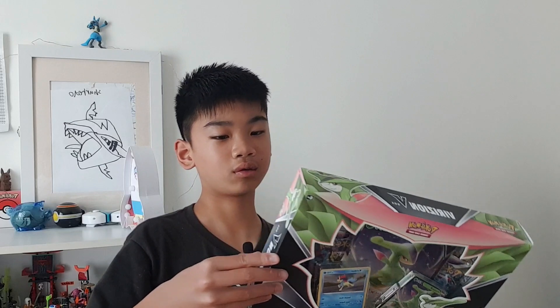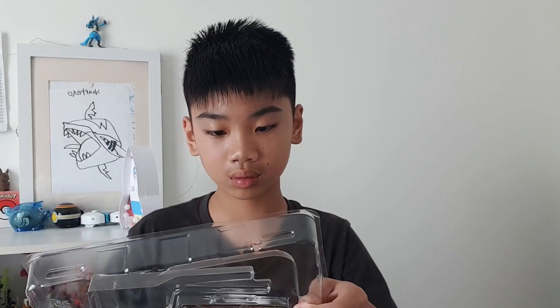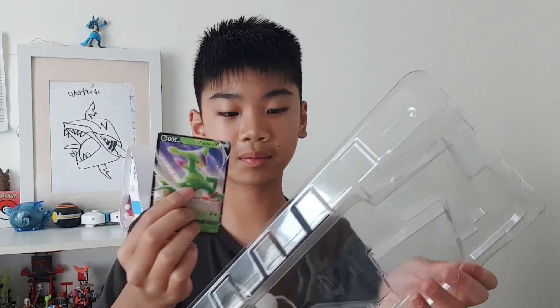I'm going to open the rest of these later. Let's start with this Riozu V-Box. So you have the Jumbo card, you have the Riozu V, and this card is kind to you. Get the code card as well. So we have a Fusion Strike, a Lost Origin, two Lost Origins, and an Astral Radiance.